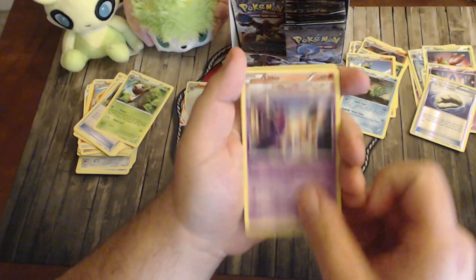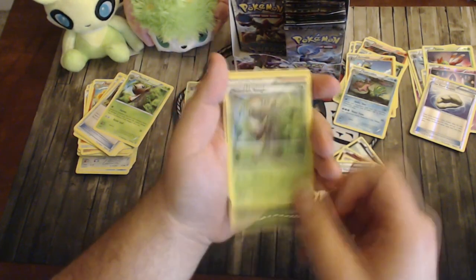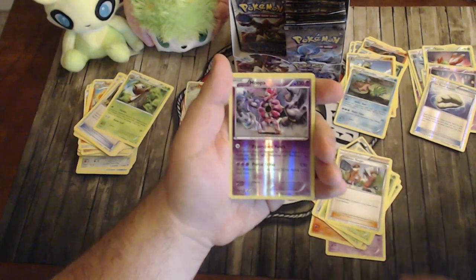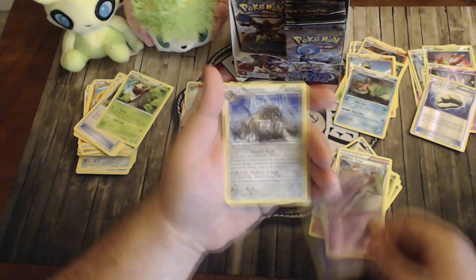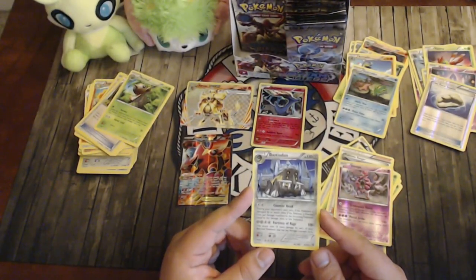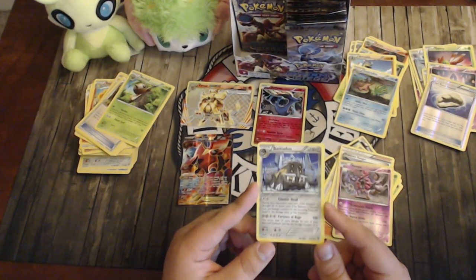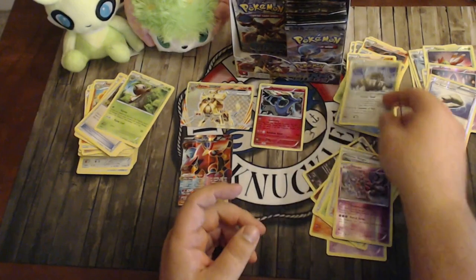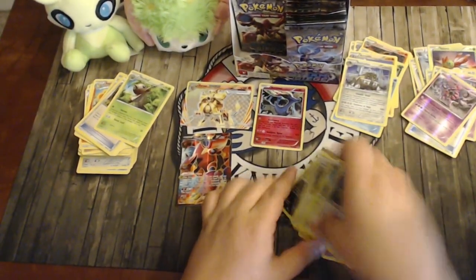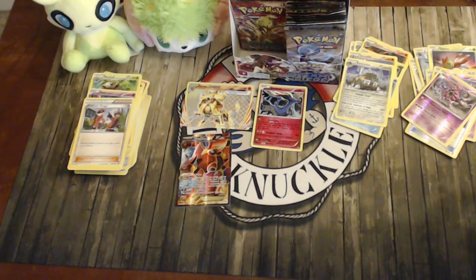Pack eleven: Nidoran, Litleo, Nidorina, Marill, Yanma, Shieldon Fossil, Nuzleaf, another Pokémon Ranger, a reverse Hoopa with Hyperspace Punch doing 20 to two of your opponent's Pokémon and Portal Strike for 130, and a Bastiodon. Bastiodon's Counterhead — if it's damaged by an attack and even knocked out, you put damage counters equal to the damage taken back on that attacking Pokémon. Fortress of Rage does 100 plus 10 more for each of your benched Pokémon with damage counters. In Expanded you could run Reuniclus, move damage counters to the bench, then hit massively.